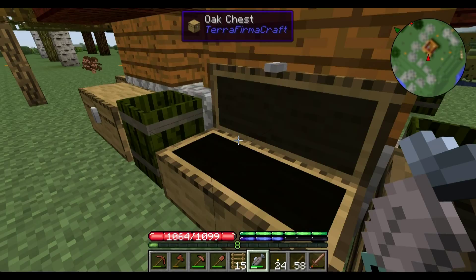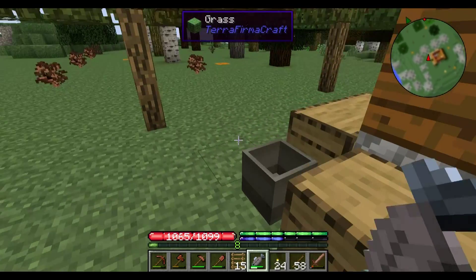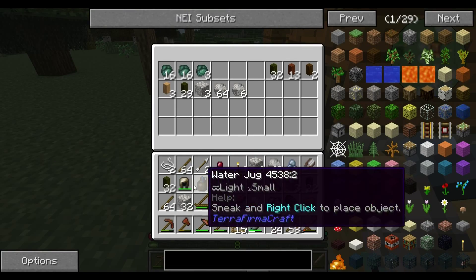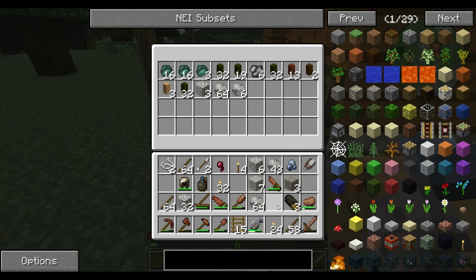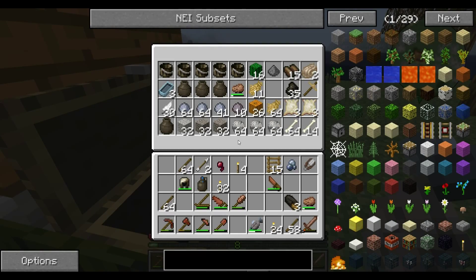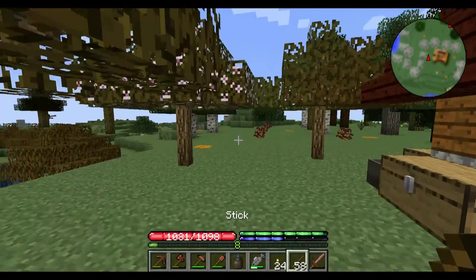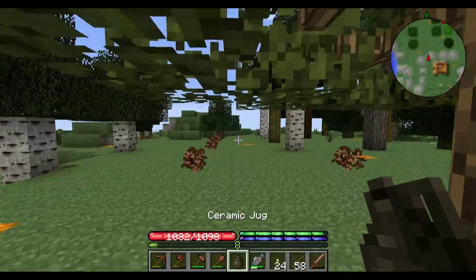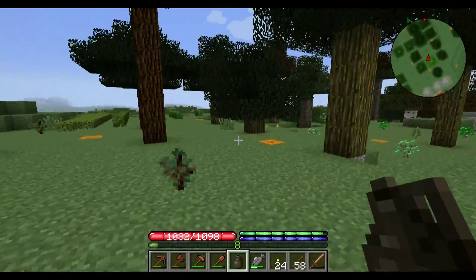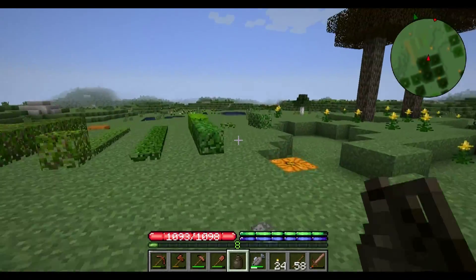What a mess my bags are. Let's actually do this somewhat organizedly. I used up more of those — throw the tetrahedrite in there along with the rest of that stuff. Throw a gem in there, drink some water, and let's go see if we can actually plant.